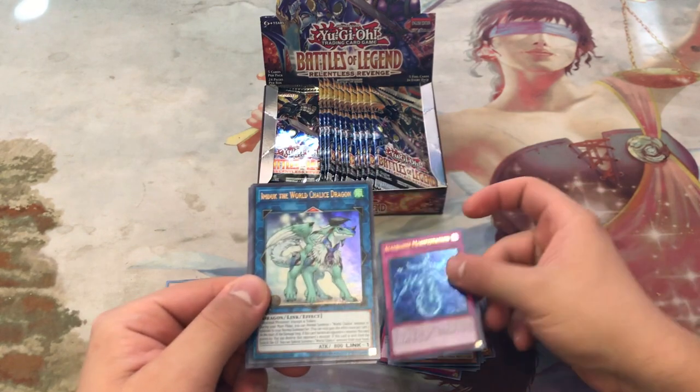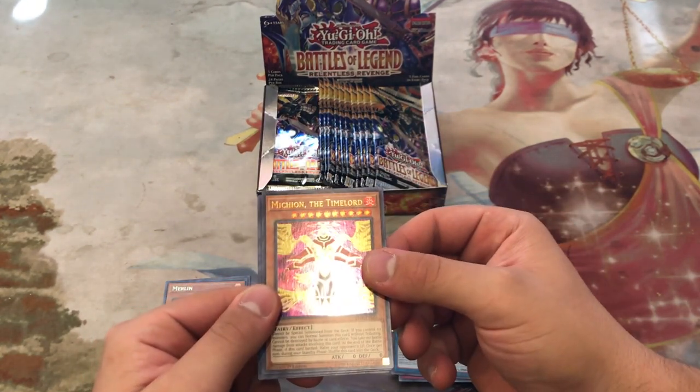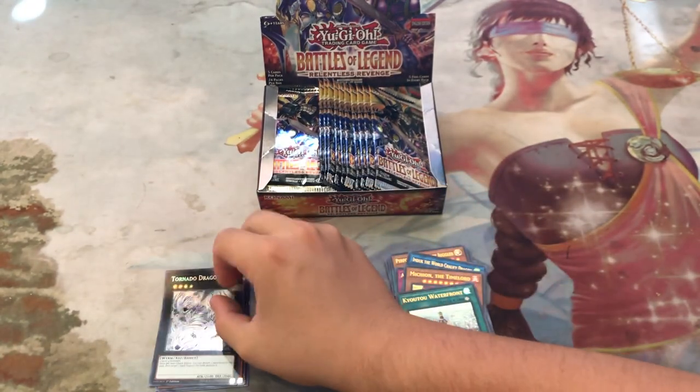Altergeist Manifestation, Emnook the World Chalice Dragon, Time Lord, Kyoto Waterfront, and Tornado Dragon. That's a pretty sweet reprint.